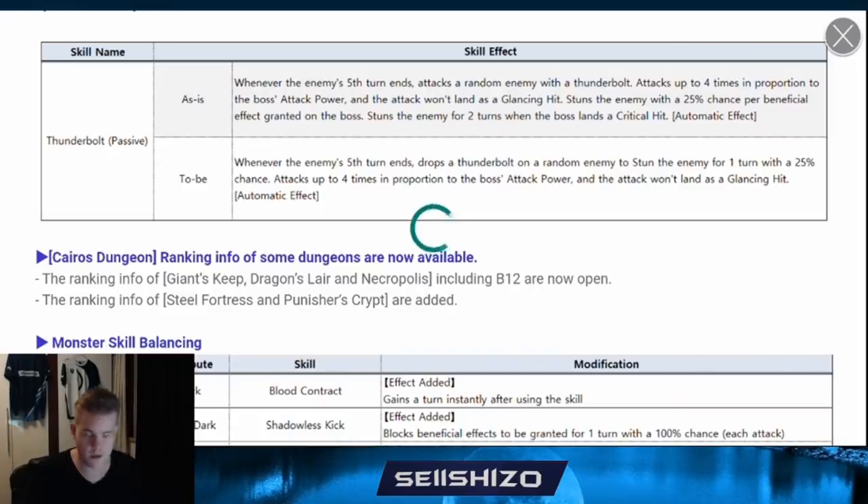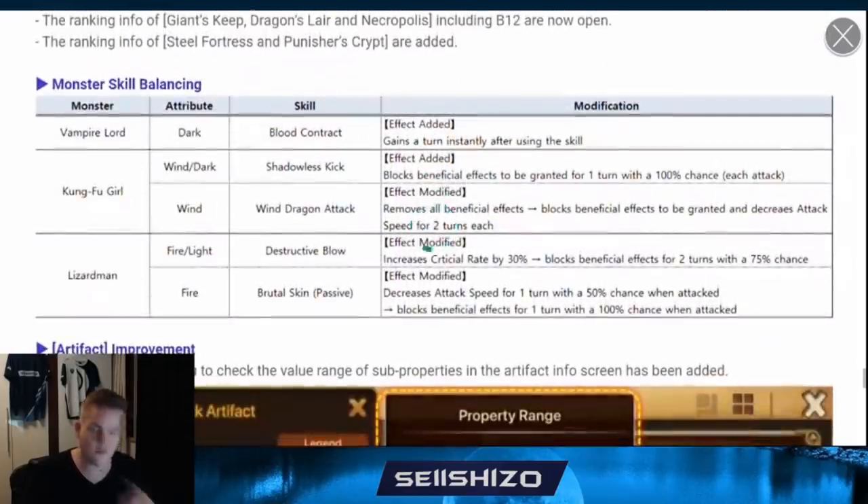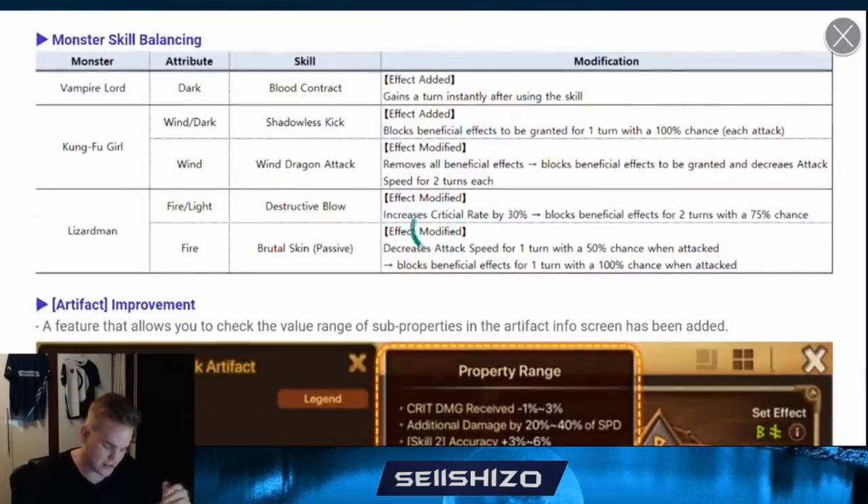There are also a couple of units that are buffed. The Vampire Lord is going to gain an additional turn on his third skill, so he can go third skill into second skill. However, from what I've heard, he goes third skill into fourth skill and then it doesn't do anything. Now we have the Kung Fu Girls - the Kung Fu Girl's second skill will do the beneficial block now, which is pretty nice, and that's what I'm going to talk about in this one.